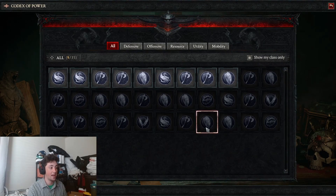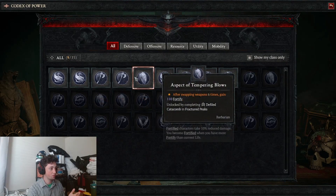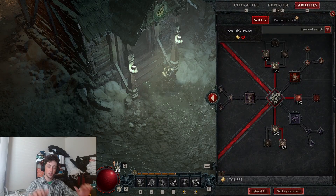Tip number five is aspects — you don't want to waste these. There are multiple ways to get aspects. One is by doing dungeons; every time you do a dungeon for the first time it gives you an aspect, and there are about 116 in the game. You can also get aspects from legendary items by extracting them, but you can only do it once. So be careful — once you put it on an item, it's there forever or you'll lose it. Make sure you're using it on gear you plan to use for a long time.